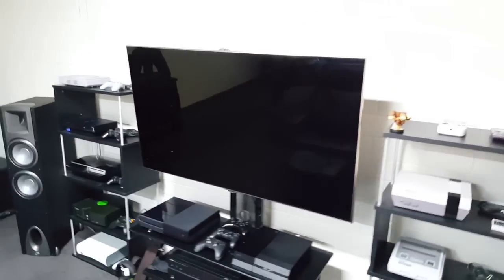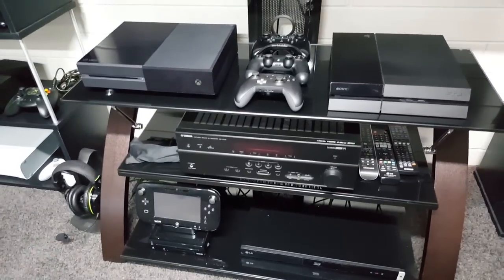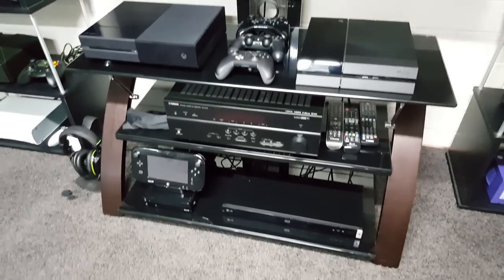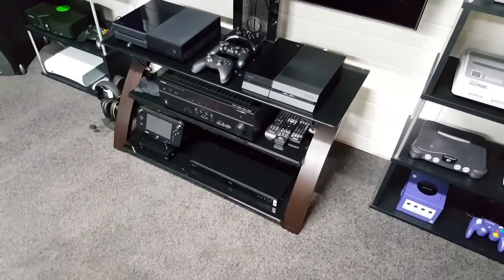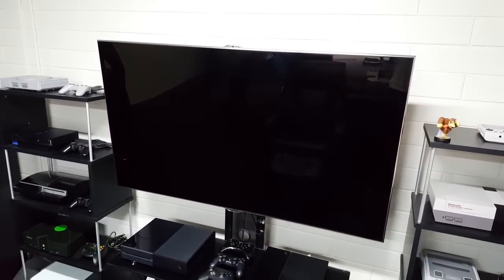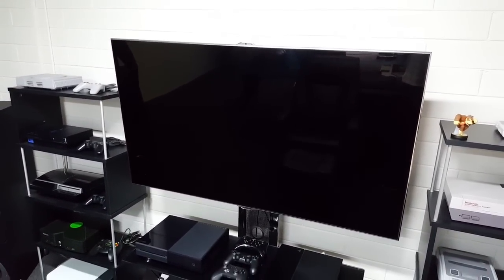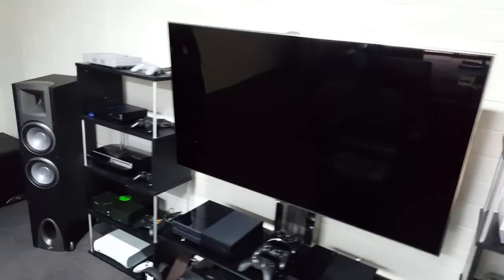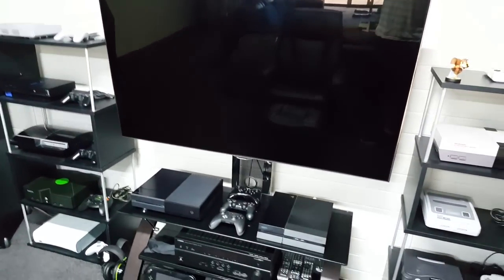The new stuff here is the Xbox One, PS4, a Wii U down there, and a 3D Blu-ray player - they're all hooked up because I do sit here and watch movies when I get the time. The TV is a 55-inch Samsung Series 8, which about two and a half years ago was the best TV you could get in that size. It's probably as big as I'd want for this space - when you sit there it fills your whole field of vision, so it feels just right.